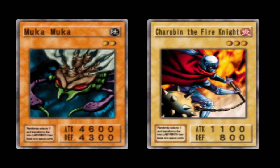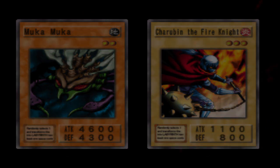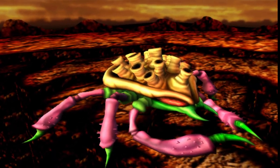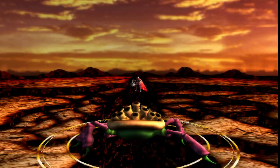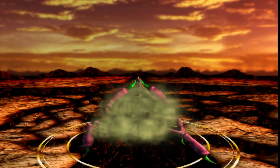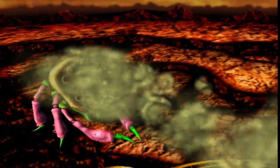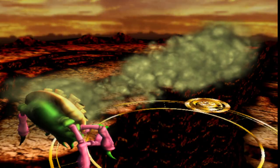It's Charuban the Fire Knight with his 1100 attack. So yeah, we do end up winning. Put it this way, this isn't even Mukamooka at his full strength. This is like a mid-game Mukamooka, not even an end-game cleaner.